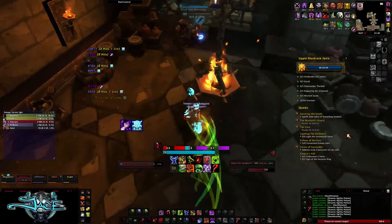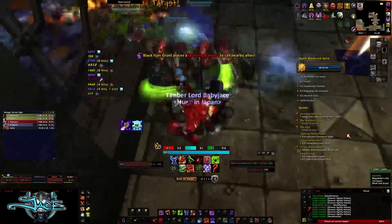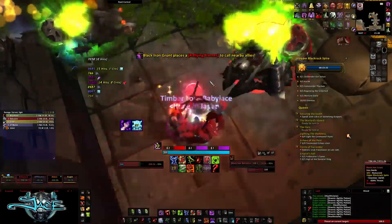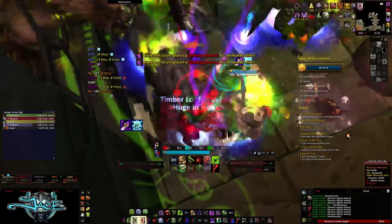Once you get them lower, you can pull the room you see on screen and the room next to that, and then pull the final room. Go into the corner and tank them there as well. If you're a Death Knight, this is where you're going to want to use Army of the Dead, as this pack does a massive amount of damage.